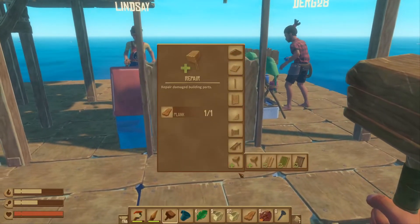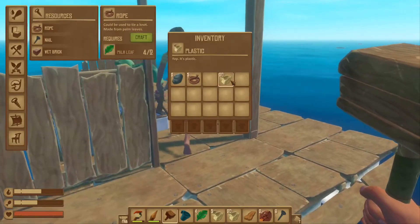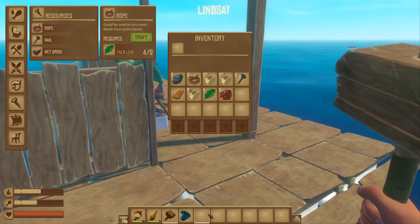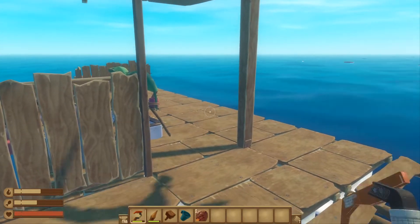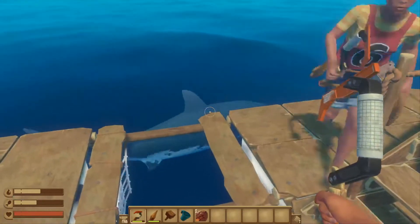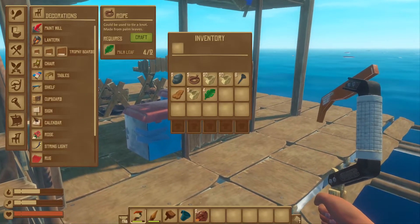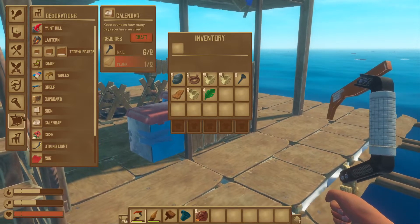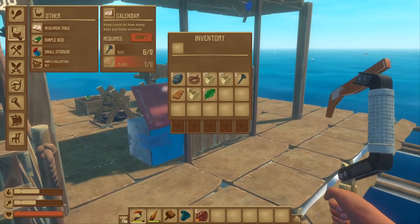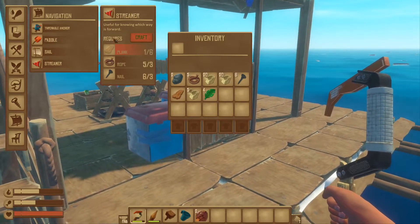I don't have enough rope to make another - I need two more palm leaves. I feel like the current is slower today. I think you have to make one of those little wind things so we can go with the wind - that's probably why it's slow. One of the wind streamers? Yeah - we need three nails for that. It's under the little picture of a sail. So then you can tell which direction the wind's going.